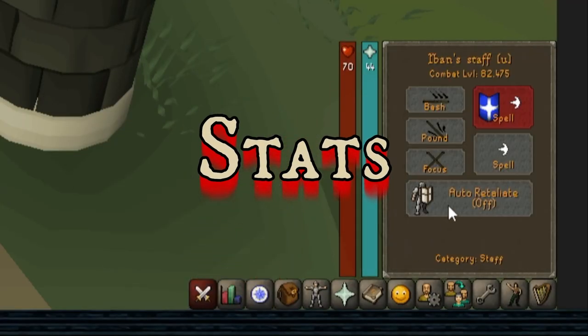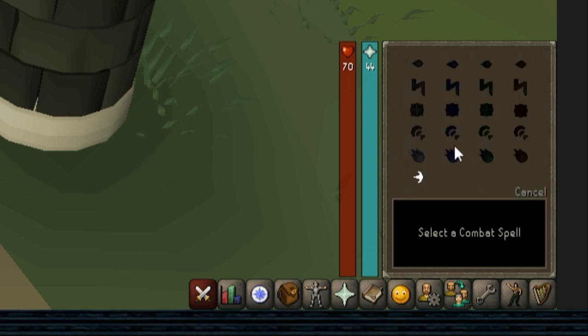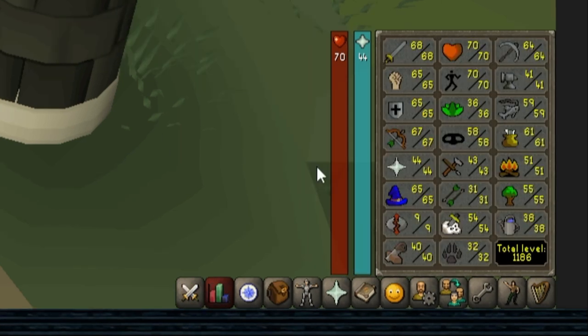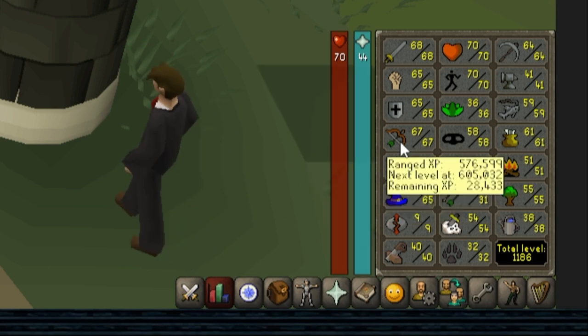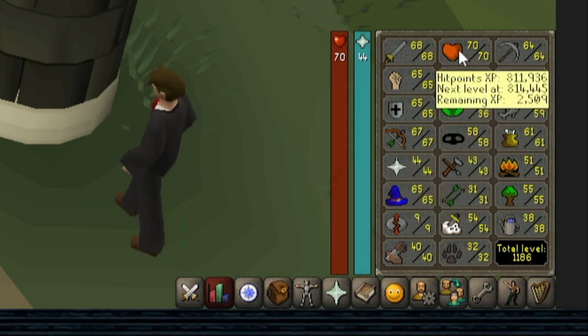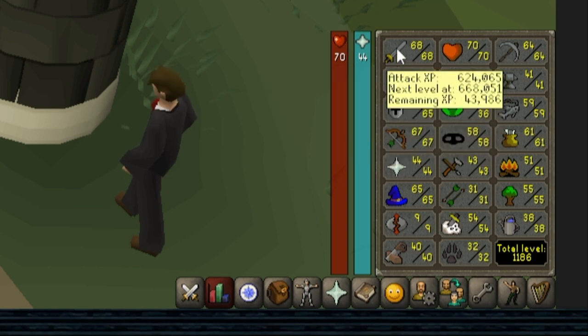Stats. Firstly, turn off auto retaliate. I'm overall combat level 82. Also make sure you set up for Iban's Blast. I have 65 magic, 44 prayer, 67 ranged, 70 hit points, 65 defense, and if you bring a melee switch to save arrows and charges, then I'm 65 strength and 68 attack.